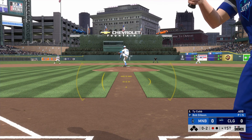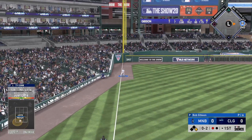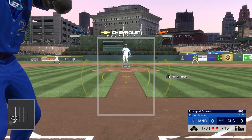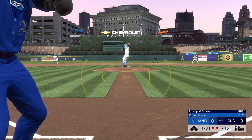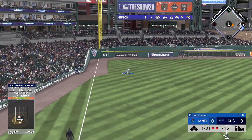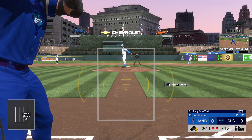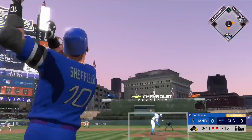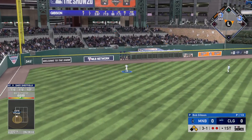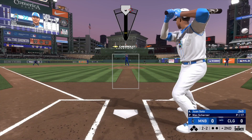Ty Cobb is the second leadoff hitter — Eric Davis grounded out to the shortstop. I'm a little too aggressive and hit a base knock down the left field line, then tried to get to second when I probably could have just stolen with Ty Cobb — he's got 99 speed and 99 steal. Kind of a dumb move, but I was also testing Juan Soto's arm in left field. We get a base knock with Miggy, but Sheffield's ball goes right to the left fielder — two hits, nothing to show for it.